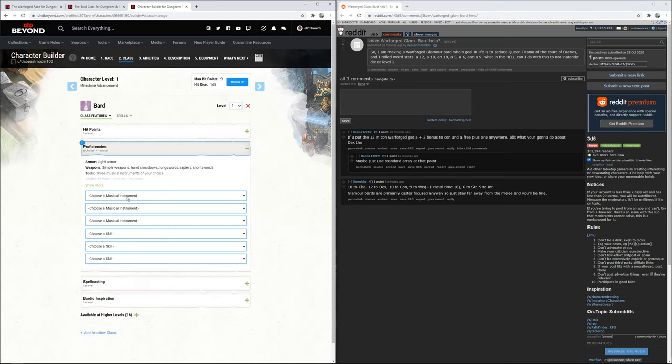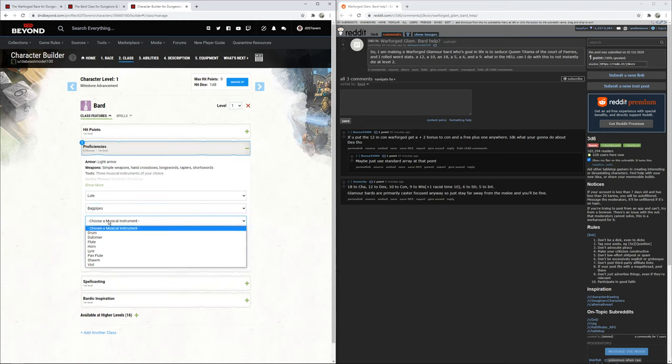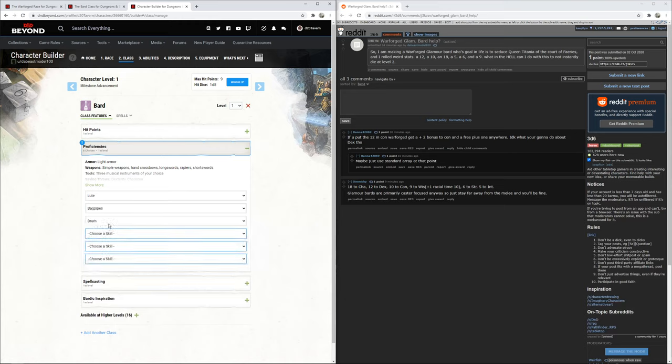Level one bard proficiencies: pick your musical instruments. I recommend at least one stringed instrument — say, a lute — a wind instrument like bagpipes (maybe integrated into your body), and a personal choice like drums. The reason is that Bard Instruments down the road require proficiency with at least a stringed instrument to play them. The best bard instrument at uncommon rarity is the Mac-Fuirmidh Cittern — we'll cover that at the end.